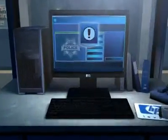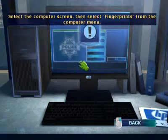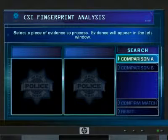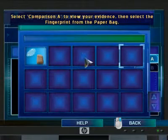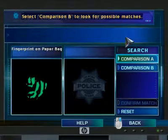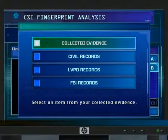Select the computer screen, then select Fingerprints from the computer menu. Go ahead and select the fingerprint from the paper bag. Here you can search for similar prints in the CSI database records. You can also compare any two fingerprints to see if they are a match.